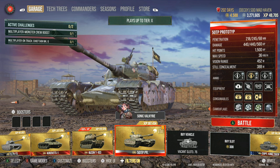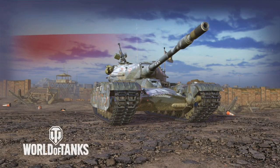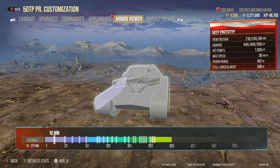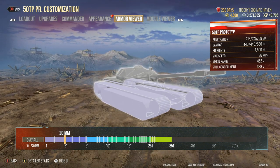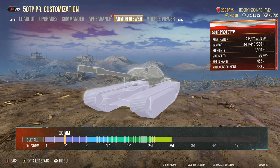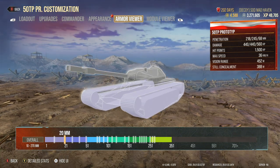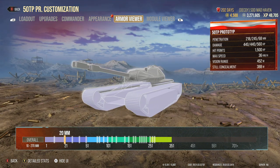Another thing with the 50TP — if you're angling your armor and you get shot in the side and they go right through: I decided to actually look at the armor viewer and I never noticed this, but you have a 20mm plate right underneath your skirts. We jumped into a private match to check it out — yes, they can go through your tracks and hit that 20mm and overmatch it. So keep in mind: if you're driving uphill and they're shooting at you flat, lifting your armor to get a better thickness, and they shoot into the tracks, they can overmatch your side armor on the very bottom of it. Just really weird — now that I know, learn from your mistakes.